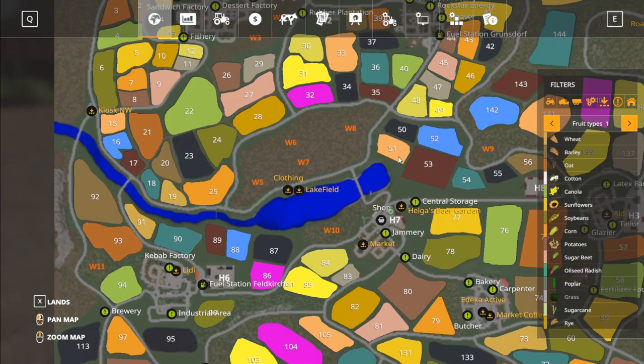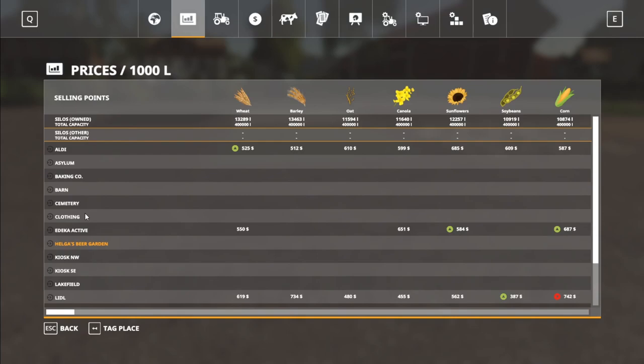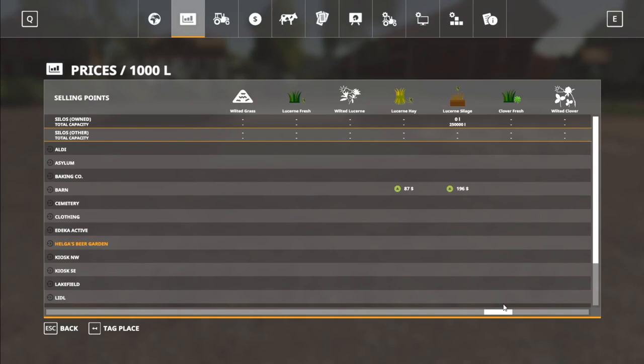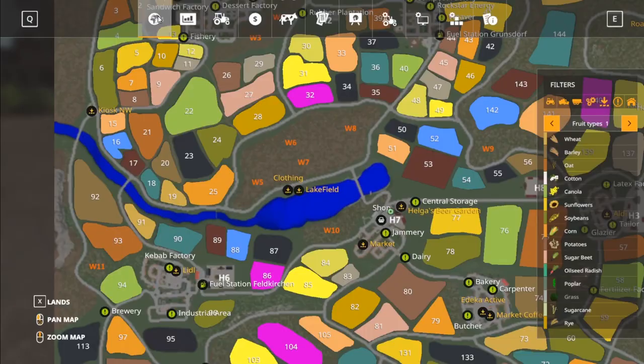Here at the store, we're going to take a look around some of these sell points. There are 17 sell points. There are contracts working — there are some special things about that I'll let you discover. I mentioned $100,000 to start and no starting loan. We already went over the starting equipment. Looking at the sell points, there are tons of crops. A lot of them are from Maze Plus and some are base game stuff — it's all labeled, which is fantastic.